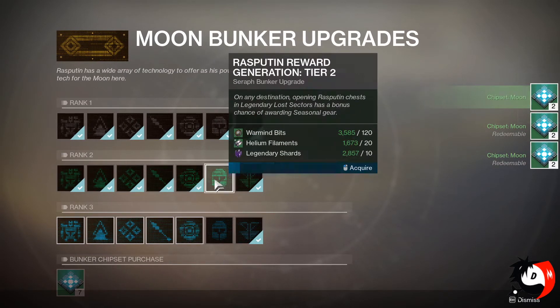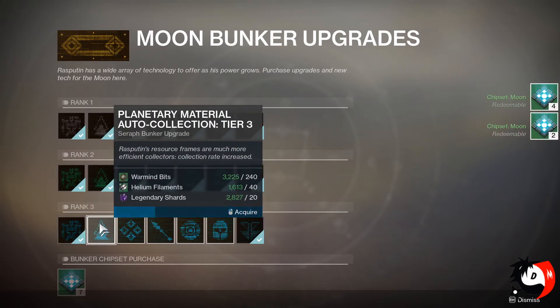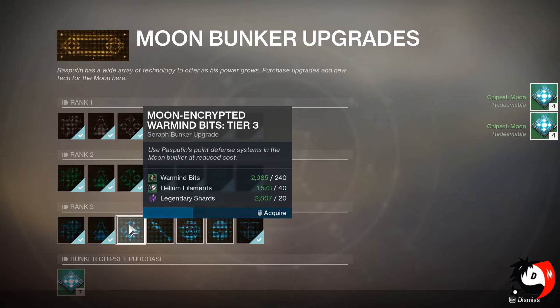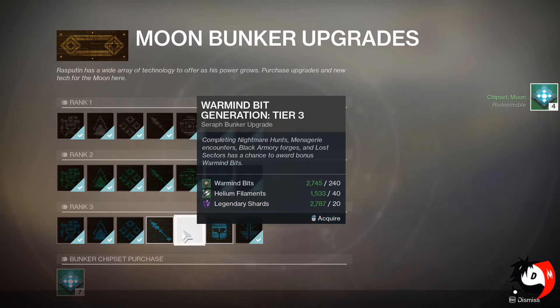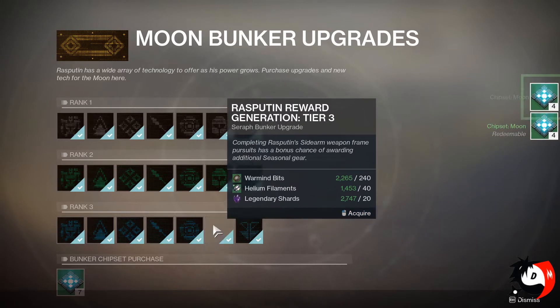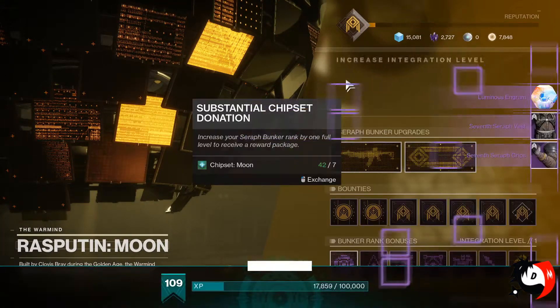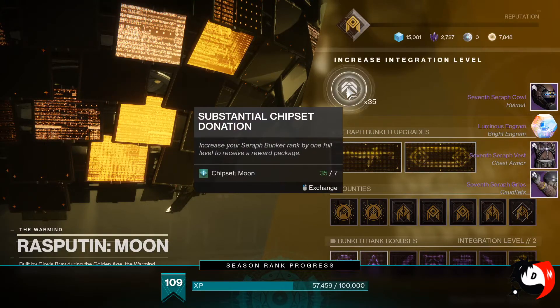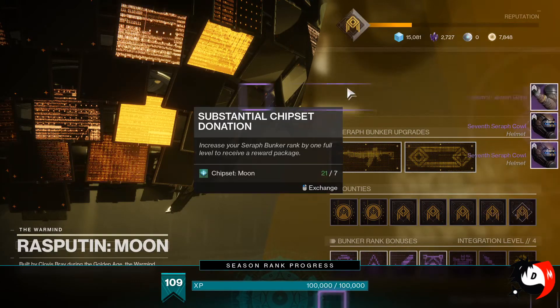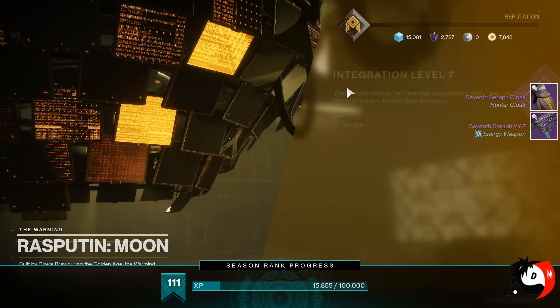Just keep that in mind — if for the past two weeks you have been doing regular strikes on the playlists, or you've been doing Gambit or Crucible, you will be getting a lot more Warmind bits from that. If you did triumphs, they give you additional bits as well. If you were doing the caches, those give you some too. So I actually had enough to max out everything, and that gave me the chance to get the weapon from the moon bunker as well.